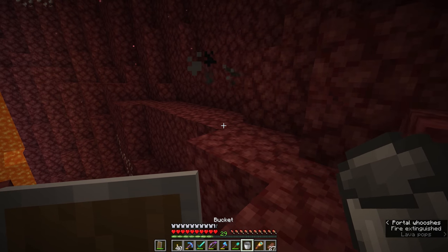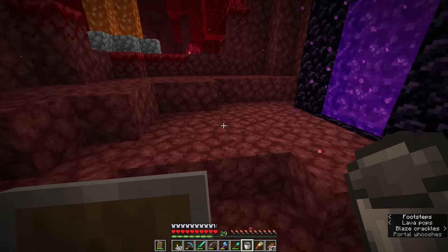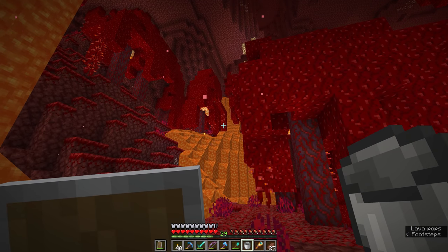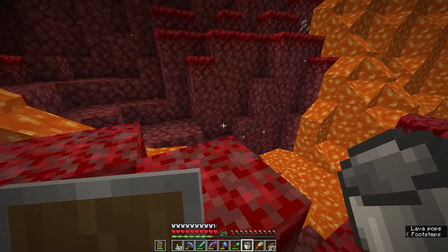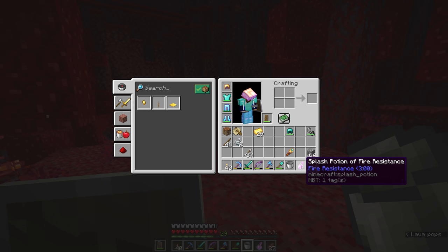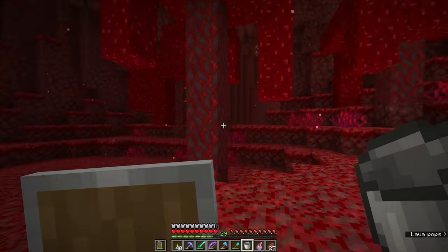Water when placed in the nether instantly evaporates into steam, meaning we can't really work with water buckets to get us down from higher areas. You'll also notice that a lot of hillsides in the nether are prone to lava falls, so we need to be a little bit more careful as we're exploring. We'll probably end up keeping this splash potion of fire resistance — traded from a piglin in the previous episode — on us at all times, just in case we need it in an emergency.